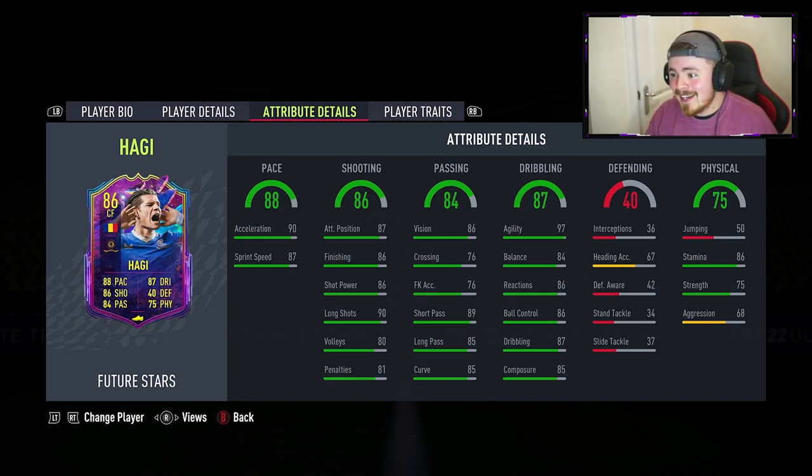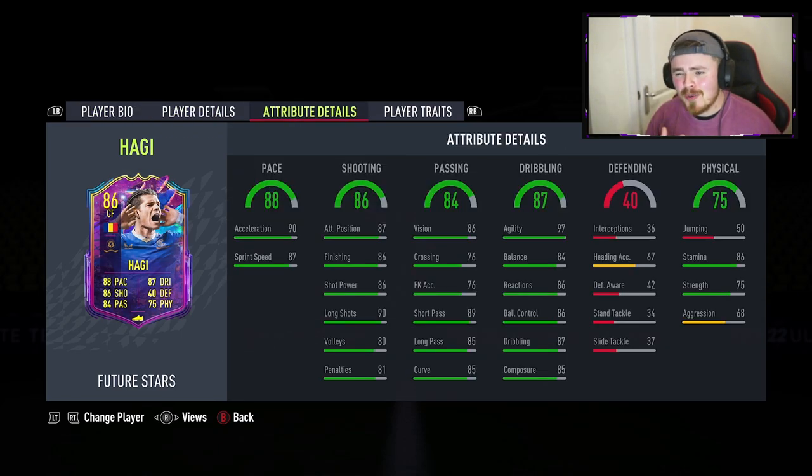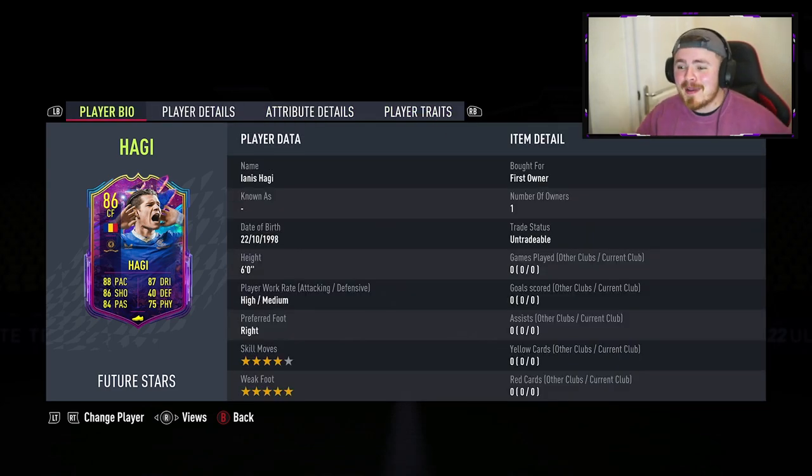Looking pretty solid at 86 — no real stat really stands out minus the agility. I've actually used his silver card quite a few times and he's quite a tall, lanky lad. The high agility should help him and he feels pretty smooth on the ball. Apart from that, really consistent nice long shots. Any traits? We've got Flair — for some reason these Future Stars don't have finishing traits, which really drives me insane. But I am excited to try this man, guys — drop me a like if you're excited!